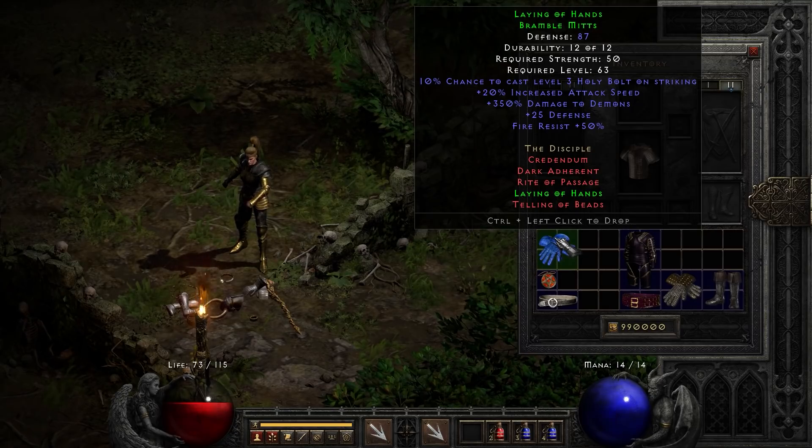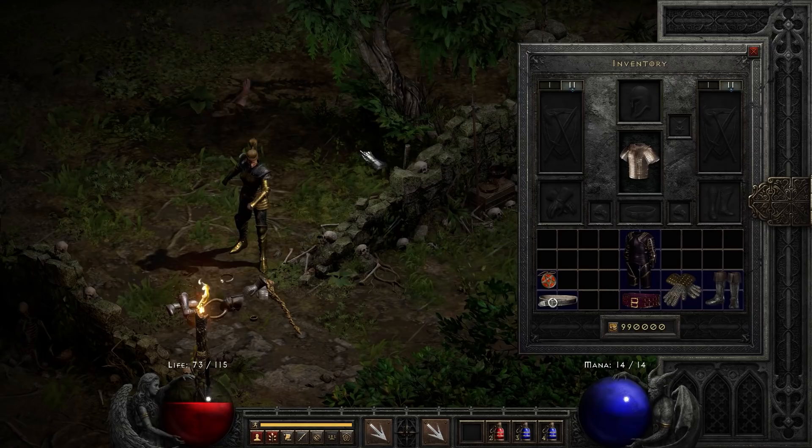Next up, also a very powerful pair of gloves and very easy to obtain — 20% increased attack speed. The reason these are so nice is that 350% damage to demons. Since a lot of the things you're fighting in this game happen to be demons, a lot of things are susceptible to that huge damage bonus. That additional 50 fire resistance is just massive for a pair of gloves. Laying of Hands — very, very powerful and very easy to obtain set item.